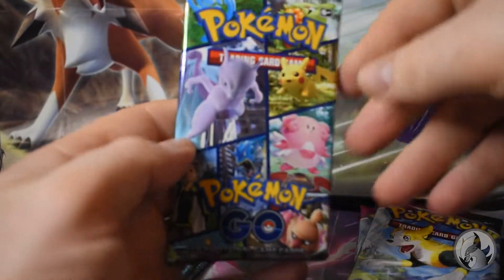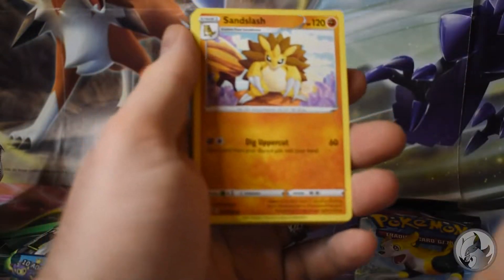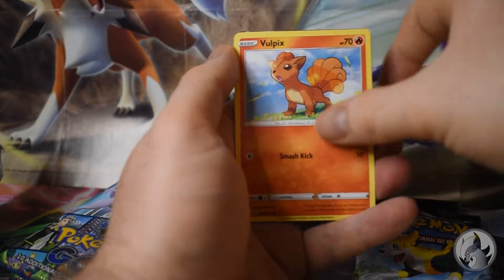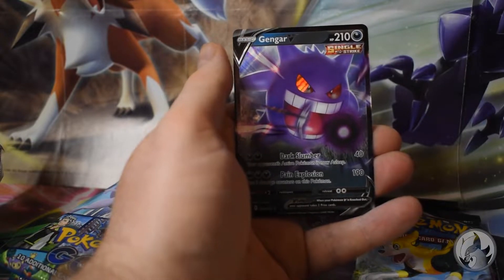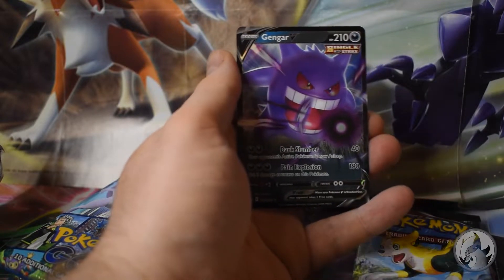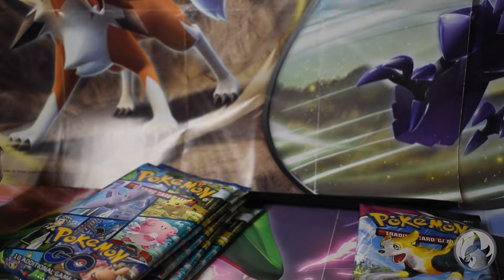We'll go with Fusion Strike and keep going until the last one. One two three four. Sandslash, Wailord, Cramorant, Stufful, Sandaconda, Volpix, Meltan, Cloyster - oh Gengar V! I got a Gengar! Oh that's one of the rare ones for this set, nice, that's great! I think Fusion Strike is winning now - Fusion Strike in the lead! Pokemon GO, you better give me something or Mewtwo is winning.